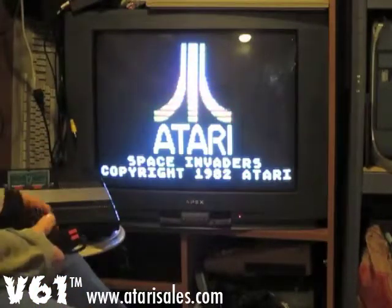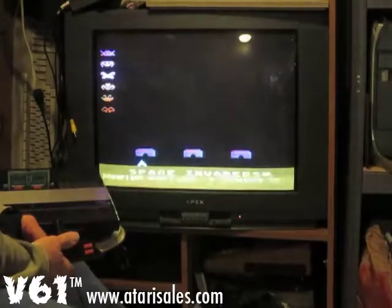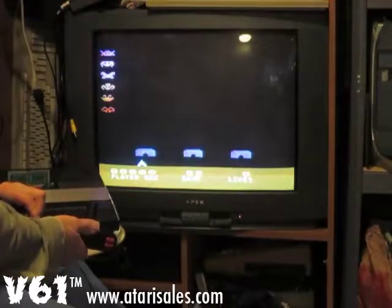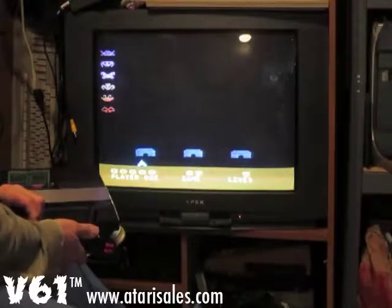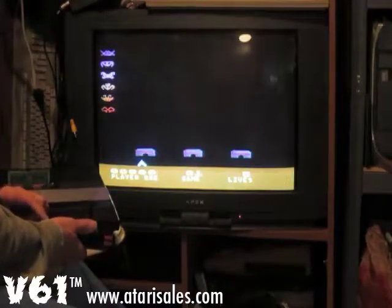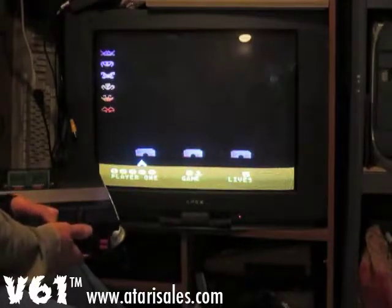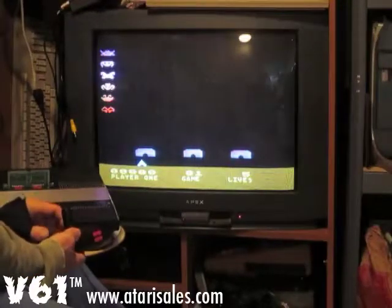Okay, it boots up first time — copyright 1982. Let's check the buttons. We'll do the star button first. Star button works, gives one-player game, 25 lives, and we can cycle through it. I want to go to one. Yep, 12 versions of it are on there. It says one player, lives five. Let's hit the number pad — that works. Player 2 gives you two players. Does the keypad work for anything else? One, two, three, four, five, six, seven, eight, nine, zero — nothing.